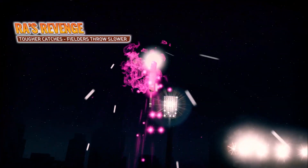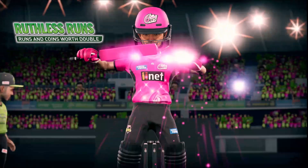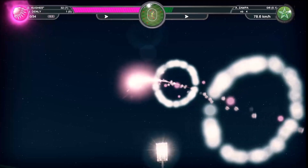By hitting the triggers, your power-up will activate. Activating a power-up will give your player and team a special ability for a set number of deliveries.